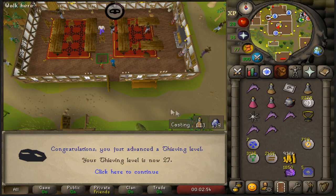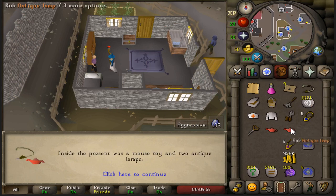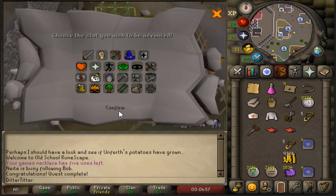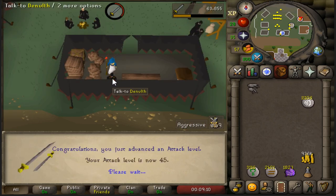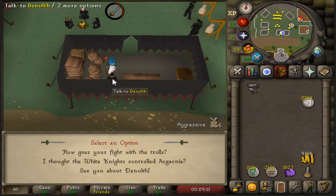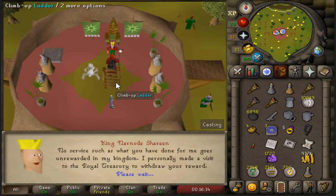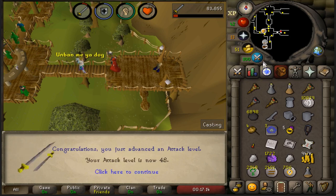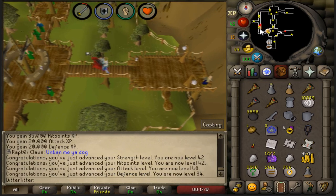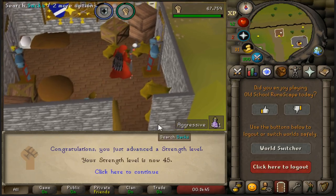First quest of the day out of the way — another quest point. Tail of Two Cats complete — mysterious present, the mouse toy, two antique lamps. XP rewards on agility, let's go boys. Death Plateau done — 45 attack coming in. We talk to him again to start Troll Stronghold. Dragon Slayer done boys — let's log out and get some more items.